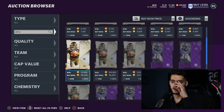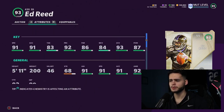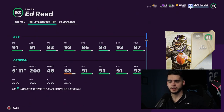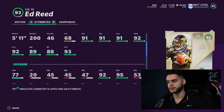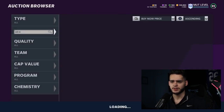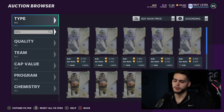Next we have Ed Reed coming in as a strong safety. I like Ed Reed because he can do a little bit of everything and he's pretty cheap. Powered up he'll have 92 speed, 92 acceleration, 90 man coverage with Lockdown, and 99 zone coverage. He's a ball hawk with good agility, decent jumping, and 92 catching. Ed Reed is going to be a really good safety — not the fastest in the game, but solid for a budget team.